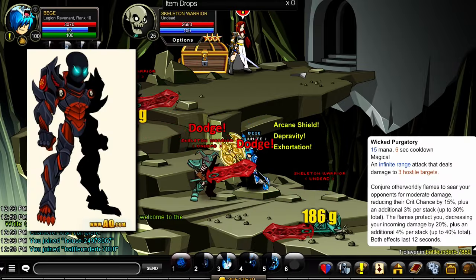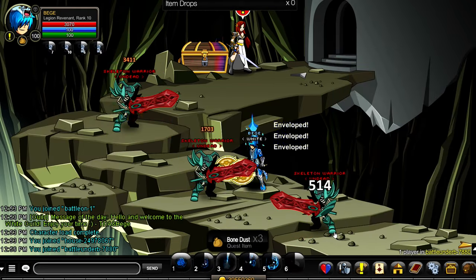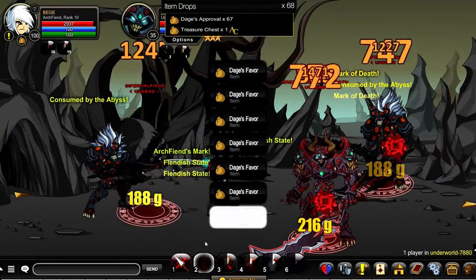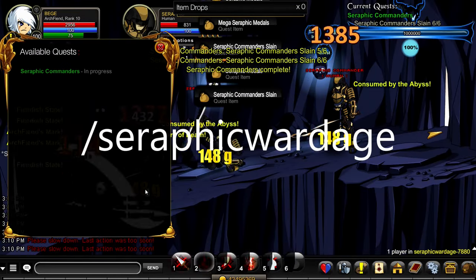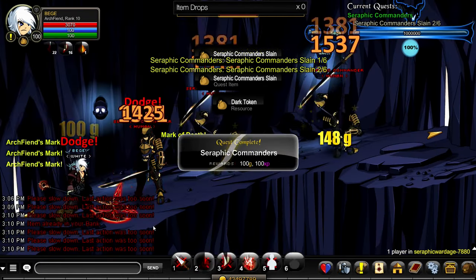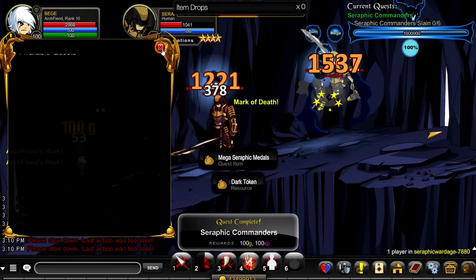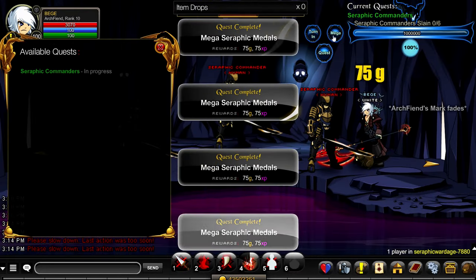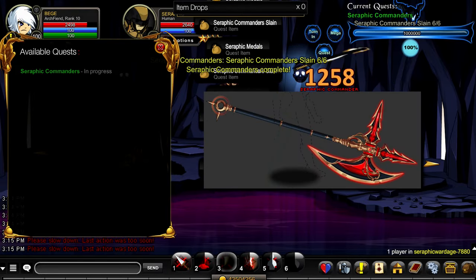My go-to setup was Archfiend or Legion Revenant plus the Blinding Light of Destiny for extra damage against the undead. The same setup goes for the favors, where you want to be sitting in this room right here. For the dark tokens, you want to go to Seraphic Wardage and go down to the two rooms with the commanders, going back and forth doing this quest here. Once you notice they don't drop the medals anymore, you can turn them in from these buttons and continue doing the quest. I used the same classes here but switched my weapon out for Prince Darkin's Polaxx.